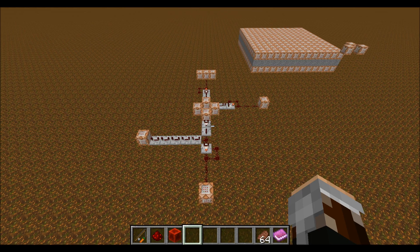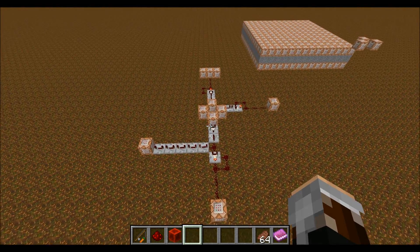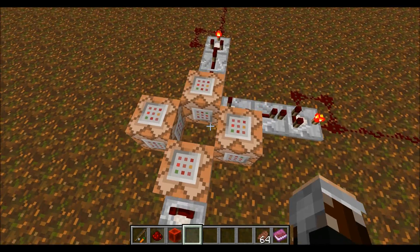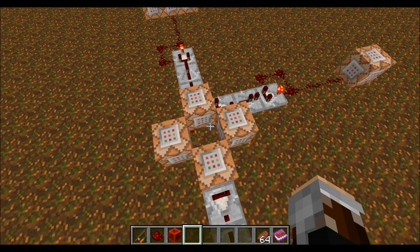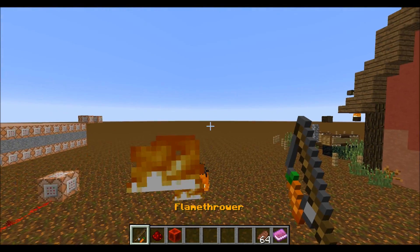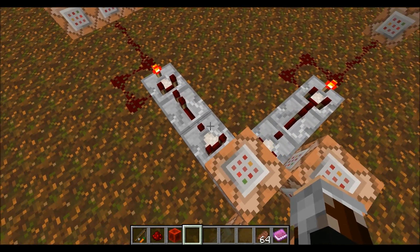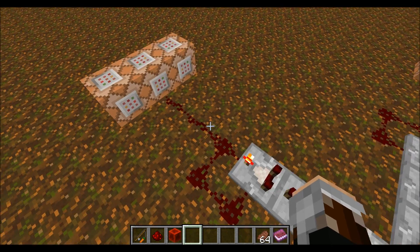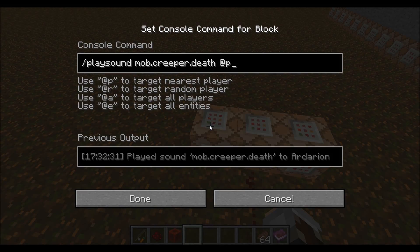Let me show you the command block setup. There's not really much to it — we have a basic clock using these two commands. The main command being executed tests if a player has a carrot-on-a-stick in their first inventory slot and is holding it. Then those comparators turn on, and this comparator starts a redstone clock, which then plays three command blocks with a play sound mob creeper death to the nearest player.